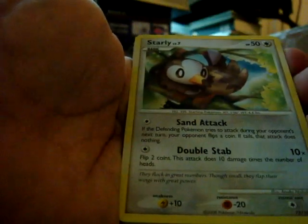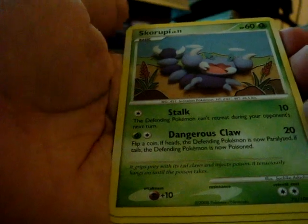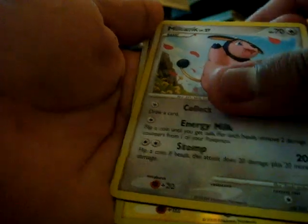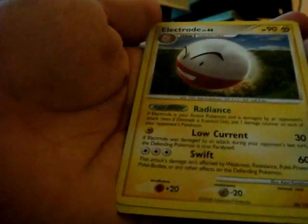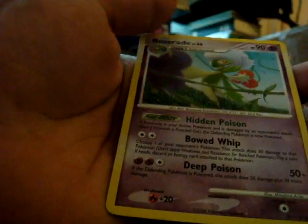I think there's Napoleon too in this. Let's continue. Boltorb, Starling, Switch, Skroopy, Boltorb again, PokeDrawer Plus. That better not be another Boltorb. Milk Tank, Electrode, Peachy, and Rose Raid.